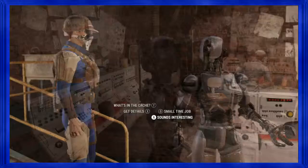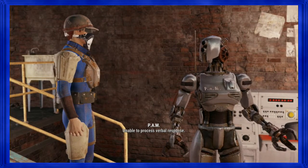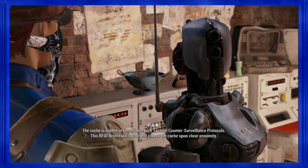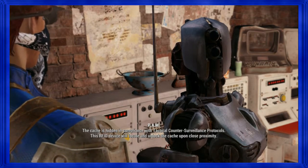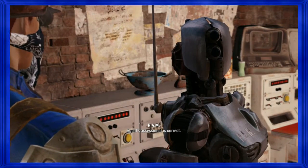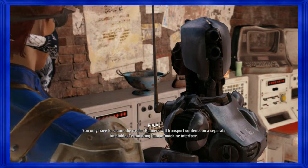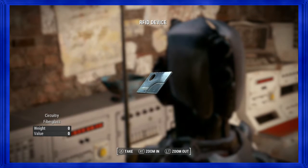Okay, pre-war cash. Unable to process verbal response. This RFID device — we're going geocaching. Got it. Agent's assessment is correct, you only have to secure the cache. Runners will transport contents on a separate timetable. There's still plenty of loot in the cache. I think PAM is my favorite.